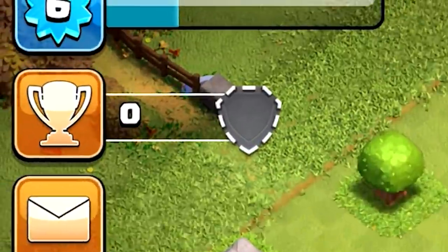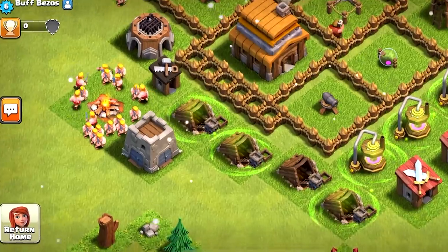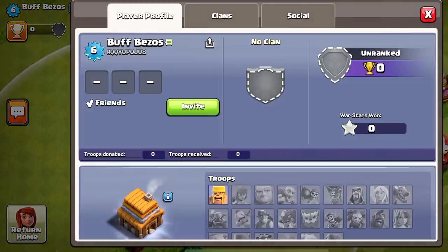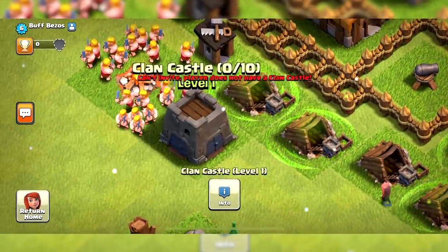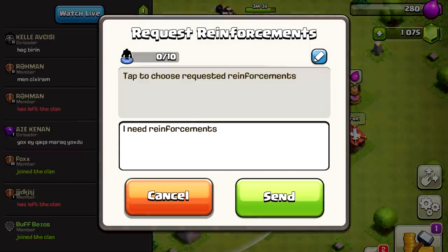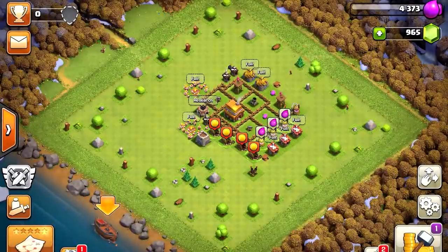Because I was in a highly dangerous trophy range, I couldn't log out without getting defending clan castle troops. I invited my newly made account with one of my alts — and it literally didn't work. Not only did the code JSO not work, but I couldn't even donate troops to my own account. So I took troops from a random request-and-leave clan instead, removed the shield, and logged out to receive some attacks.